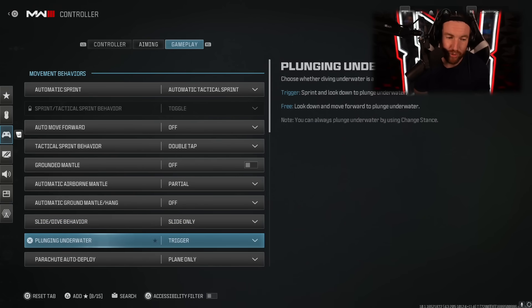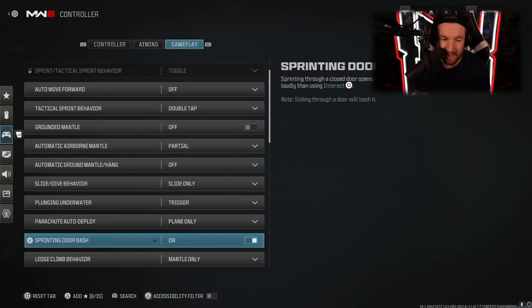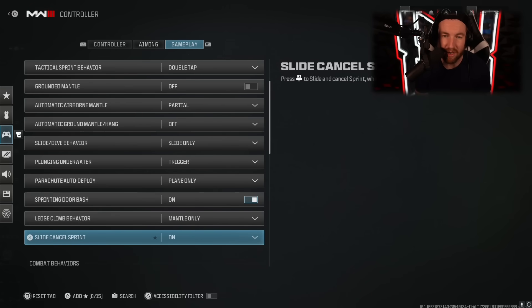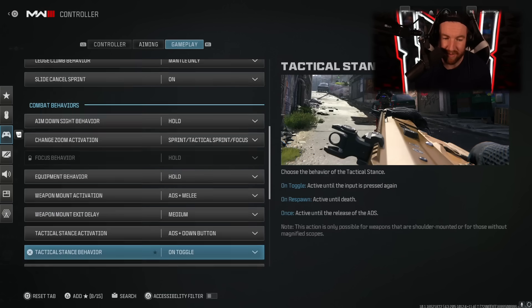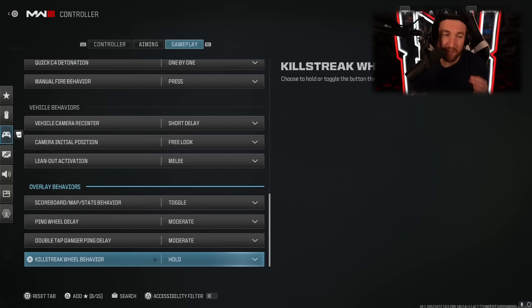Plunging underwater I have on trigger. Parachute I have on auto deploy only out of a plane. Door bash — sure, why not. Ledge climb behavior on mantle only. Slide cancel sprint basically enables slide cancel — you're going to want that on. For interact and reload behavior, I have it on tap to reload, so if I just tap it it will reload. Everything else will prioritize picking things up in Warzone or armor. That's pretty much it for the control section.